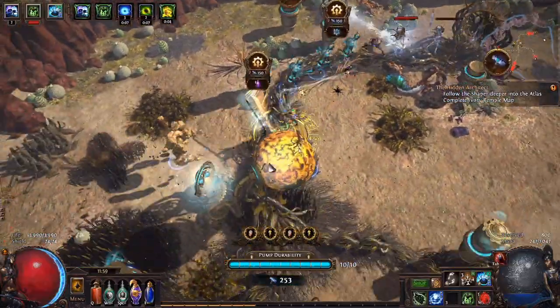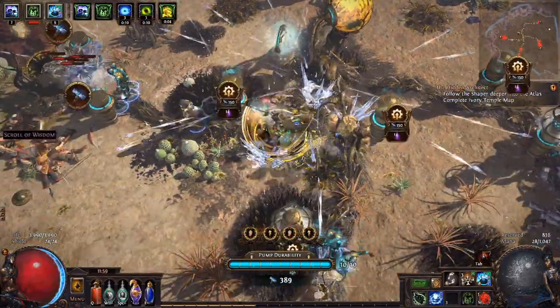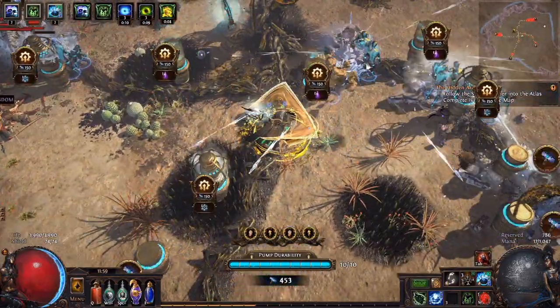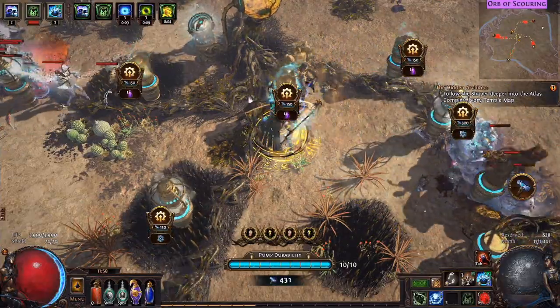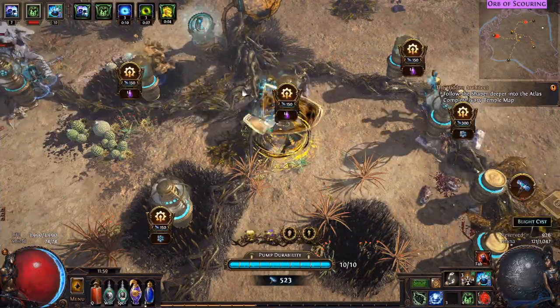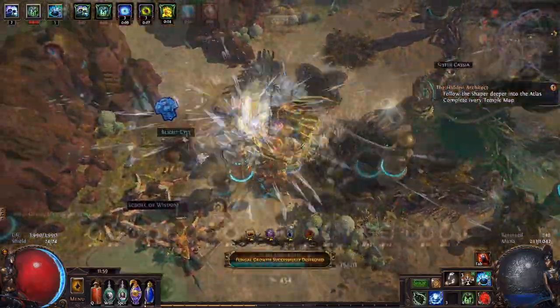If a gate has a fire symbol, those monsters will be fire type and will be resistant to fire tower damage. If they have a purple minion symbol, they will ignore the minions from your summoning towers and so on. A mixture of tower types is always a good idea, but if there are a lot of gates resistant to a particular type, you'll want to build very few of those towers. It's worth noting that you can also see this resistance symbol on the map and above the gate itself, so you can plan your tower placement accordingly.